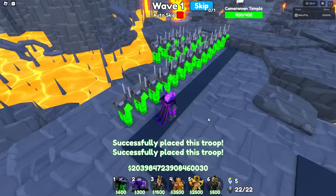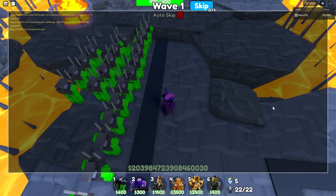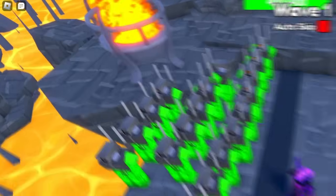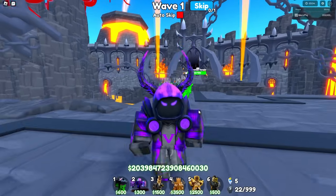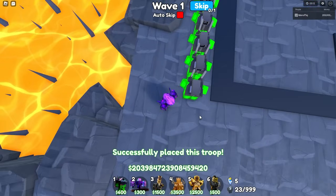We finally have 22 placed down already, and we've only covered about 5% of the map. Now if I press this command and run set placement limit to 999, I can officially place down that many troops. All that's left to do now is just do a giant timelapse placing down a ton of these Corrupted Cameramen. Enjoy the timelapse for now.